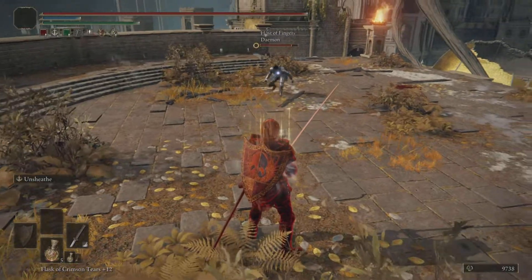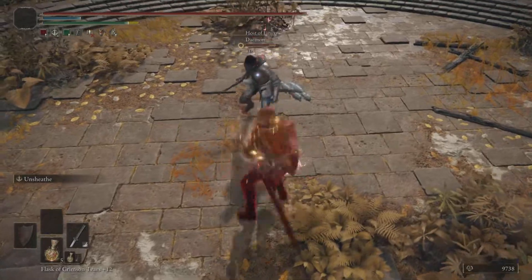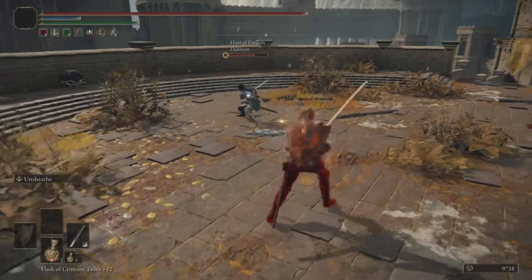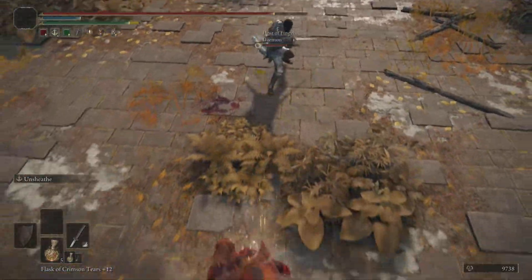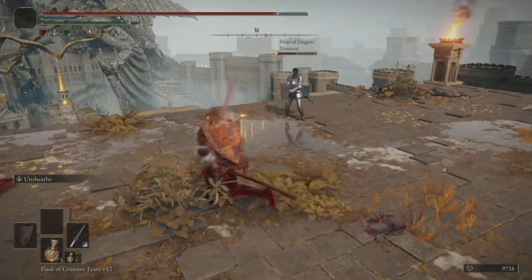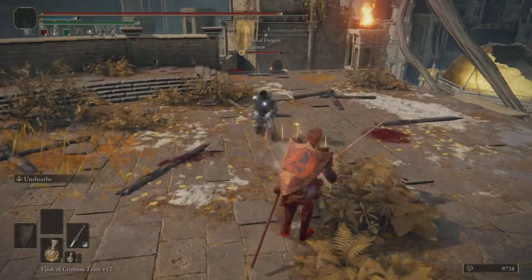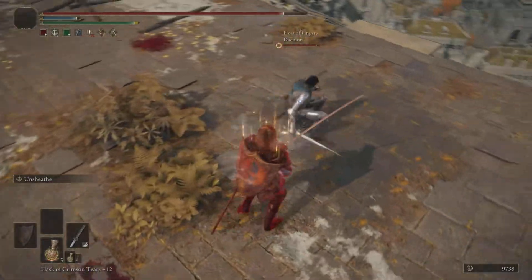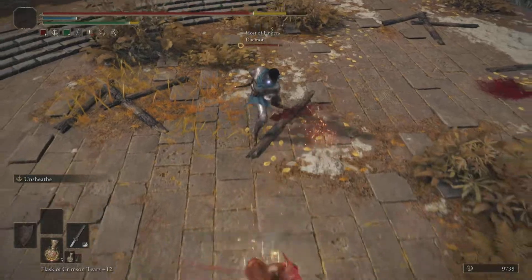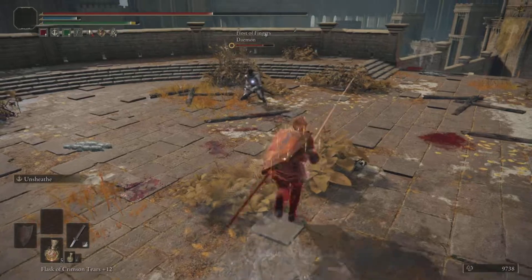I also put a bow on this build — you're gonna see that later on in the video. I put a short bow on here. I wanted that bow so when I'm not close to anybody — like if I'm sitting up on a ledge — I can just shoot arrows at people. Just regular arrows, not fire arrows. I did put fire arrows and magic arrows on this character, but in the video you see me just shooting regular arrows, just having fun.